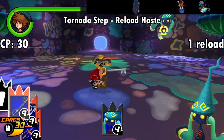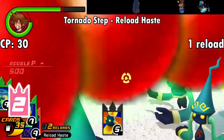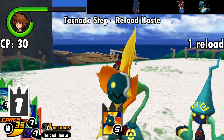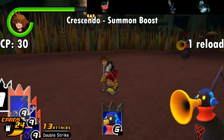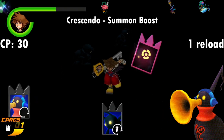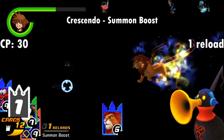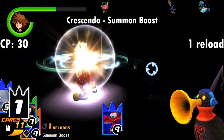The next COM newcomer is the Tornado Step, which gives you Reload Haste for 30 CP. It's another card that alters your reload counter, this time subtracting two from the counter when it's used. I can't really recommend it any more or less than something like the Wyvern card — it's only really worth it if you find yourself ending up with a high reload counter fairly often. And the last of the COM newbies is the Crescendo, which is the reverse of the Wizard card mentioned earlier. The Crescendo grants Summon Boost, referencing its ability to summon more enemies. This card blocks off your use of Magic cards in exchange for stronger Summon cards. So if you prefer to wipe out mobs using Simba or Cloud or Dumbo, you can throw this on to beef them up. You can hypothetically bring both the Wizard and Crescendo and use one round of Magic and another round of Summons.